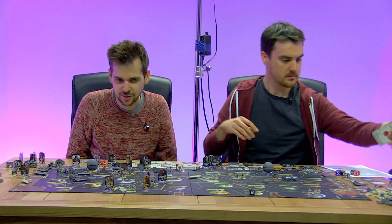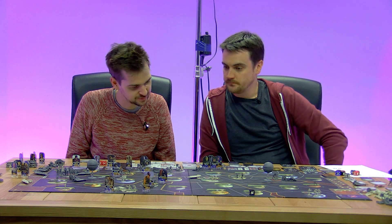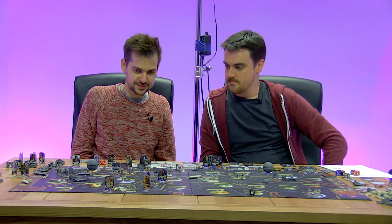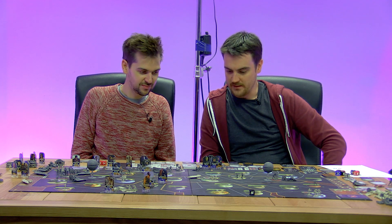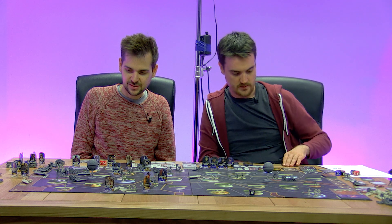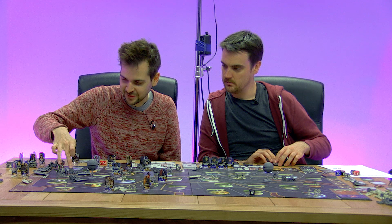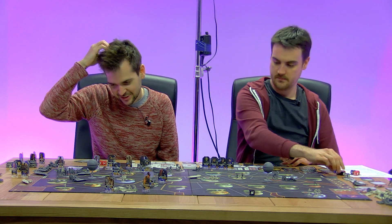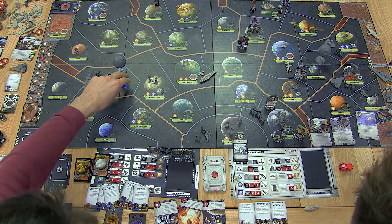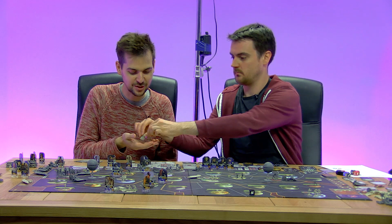Shall we have a run on the old Death Star, or shall we build our base defences? He hasn't got many good diplomats to try and stop the base defences. Let's build the base defences — let's go for it. General Recon, I'm feeling confident. Let's get that shield generator and ion cannon up. Are they going to try and stop him? They're not. So we get an ion cannon and a base defence.